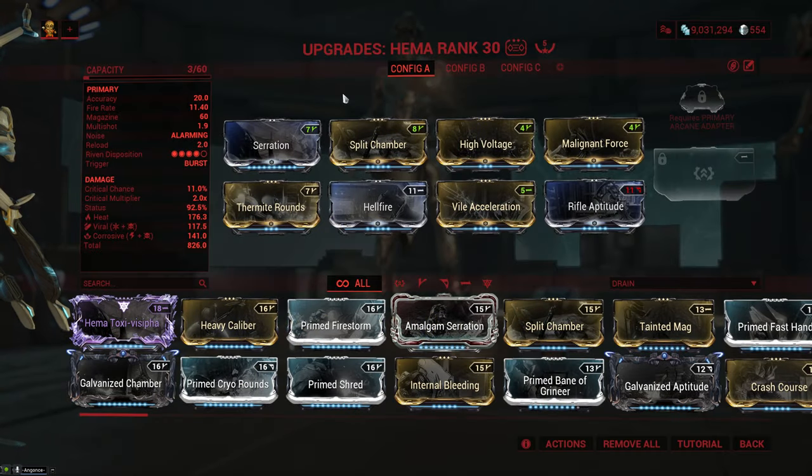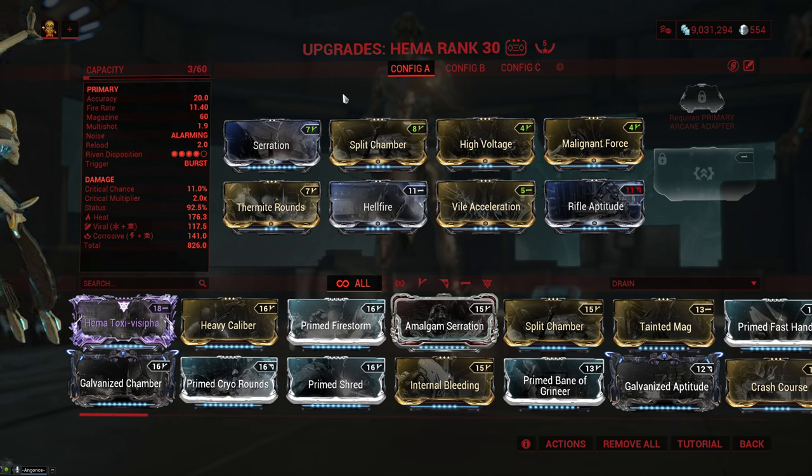I've tried multiple different builds on the HEMA and this is the one that I like the most, where you run high voltage and melee force for corrosive damage, thermite rounds and hellfire for heat damage, and then you have viral damage coming from the weapon itself. On top of that, we run vile acceleration for a ton of extra fire rate — otherwise the weapon feels pretty sluggish — rifle aptitude for extra status, and serration with split chamber for damage and multishot.